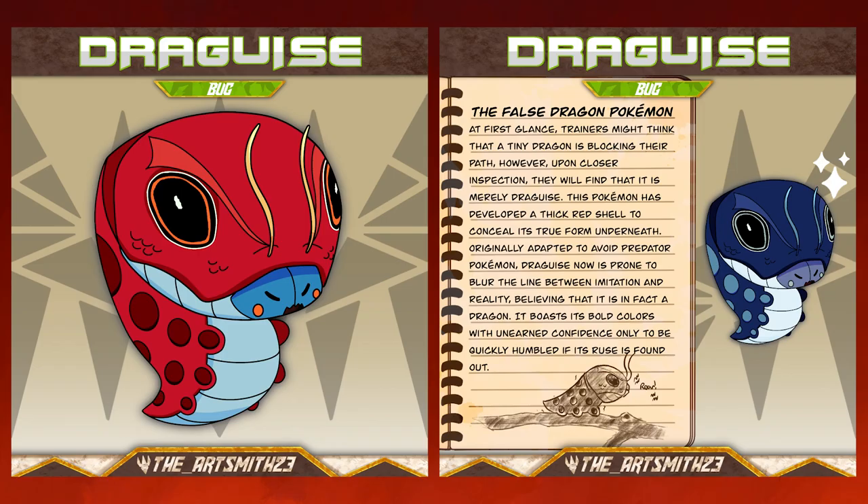Drag Eyes, the false dragon Pokemon. At first glance, trainers might think that a tiny dragon is blocking their path. However, upon closer inspection, they will find that it is merely Drag Eyes. This Pokemon has developed a thick red shell to conceal its true form underneath. Originally adapted to avoid predator Pokemon, Drag Eyes now is prone to blur the line between imitation and reality, believing that it is, in fact, a dragon. It boasts its bold colors with unearned confidence, only to be quickly humbled if its ruse is found out.